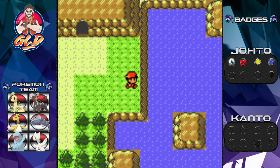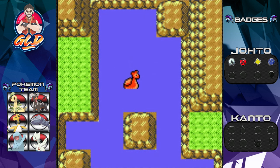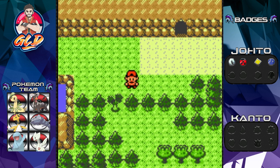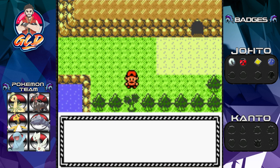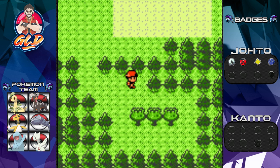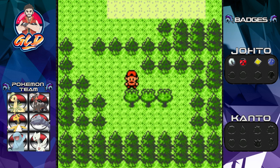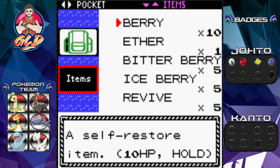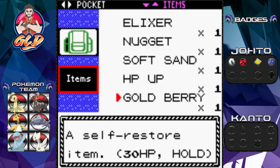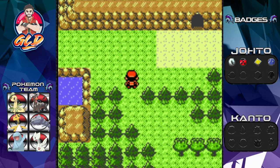Now that we defeated Morty we can surf everywhere. Too bad we don't really have a true Lapras - well, we do, it's in the PC. Along the way we're gonna be grabbing some fruit-bearing trees, but my backpack is a little too full. We've got a lot of stuff, so never mind, we're just gonna be moving on ahead.